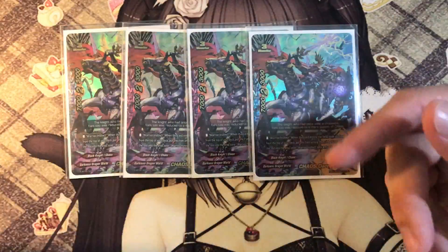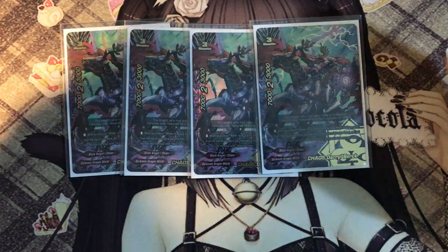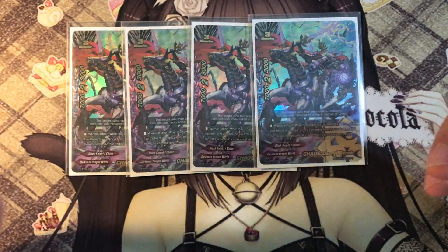Unlike Con Con, where you have to show whatever card you took, you can just add it to your hand without your opponent knowing. It also fuels your drop zone. It's pretty good not only in this deck but many other decks — Darkness Dragon Ball, for example. And in Chaos it's very important as a size 3 monster.